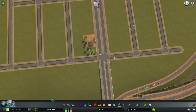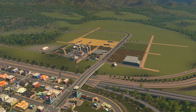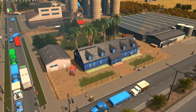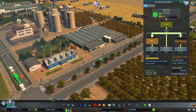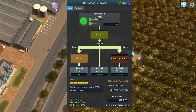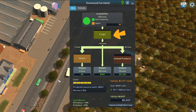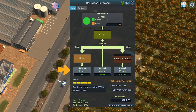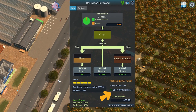When I first plopped down Rosewood Farmland it was only at level one, but as the city has been expanding and as I've been adding to this farm, it has leveled up and now it's at a maximum of level five. To find out more information you can click on the industrial area, which opens up a window showing all the stats. I can see that nothing's imported, everything's home grown, where crops are going, how much money is made from animal products and flowers, and down below a pretty good idea of how much profit you're making and how many people are on site.